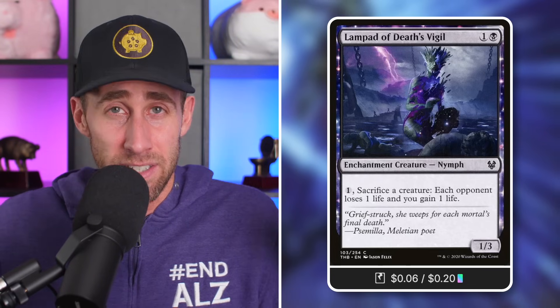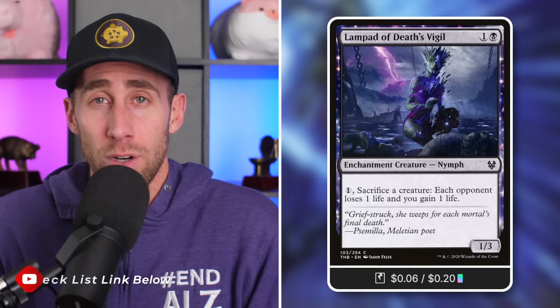Now let's move on to Tactic Four: 'Outland Mall,' because we're not done descending just yet. Lampad of Death's Vigil, a 1/3 Nymph for one and a black: pay one and sacrifice a creature — each opponent loses one life and you gain one life. We've got plenty of ways to ramp and plenty of ways to make mana and make an absurd amount of creatures. So let's sacrifice those creatures, drain our opponents — and if we're sacrificing actual non-token creatures, we're also descending even more. A great finisher and a great outlet.